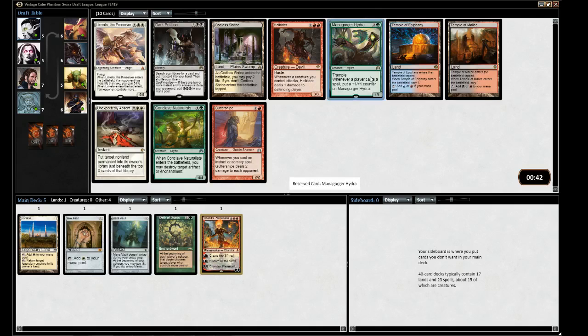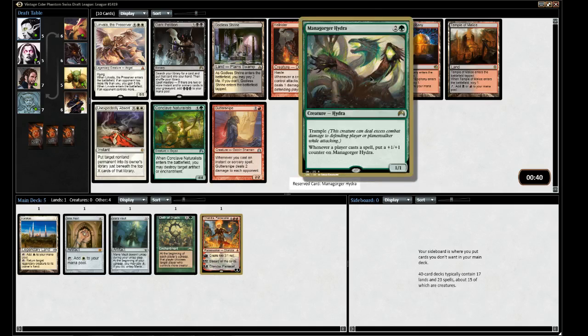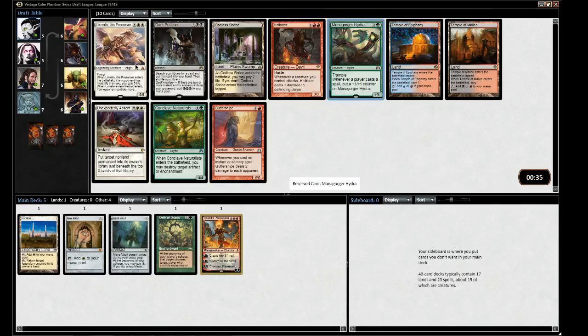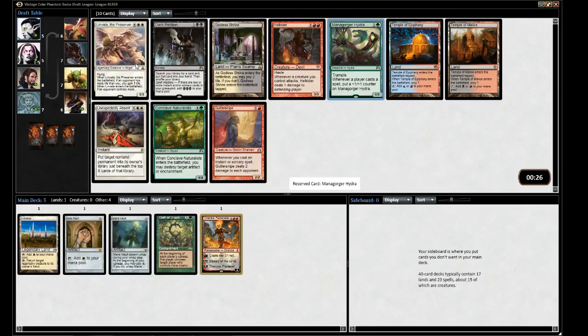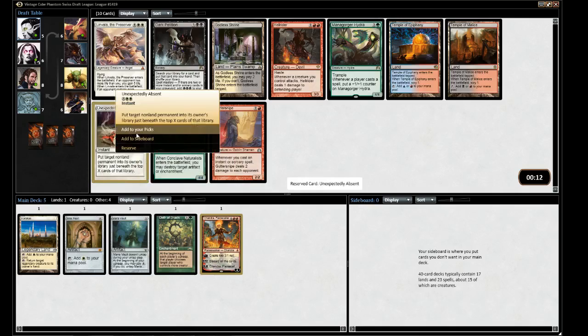Mana Gorger Hydra is not where we want to be with an Oath deck. This card just does not seem strong to me — I don't understand why it's in the cube, honestly. It really seems underwhelming. I am a big fan of Unexpectedly Absent, and then there's Naturalisti... I guess you can destroy some broken thing. Let's take the Absent.